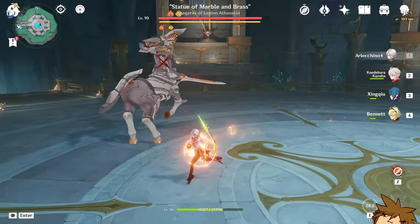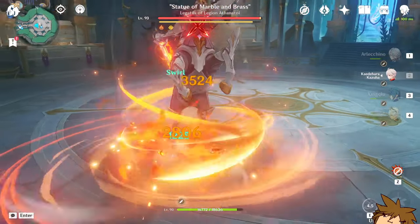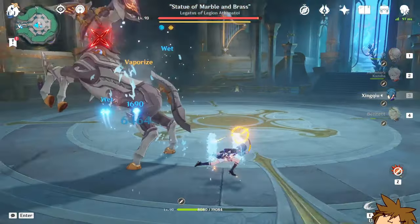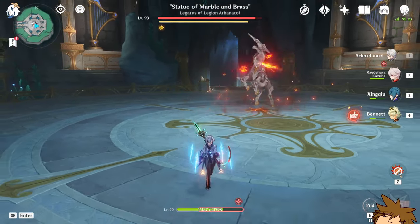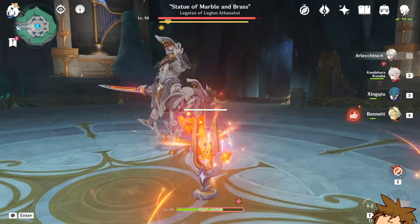You apply one Blood Death Directive and you can see the X is on the opponent. At this point you can use other characters, and then you can see the X has a little glow. Because of that glow, when Arlecchino uses her charge attack, you can see on the bottom that the Bond of Life is now 130% of her HP, which is pretty good — you want that.